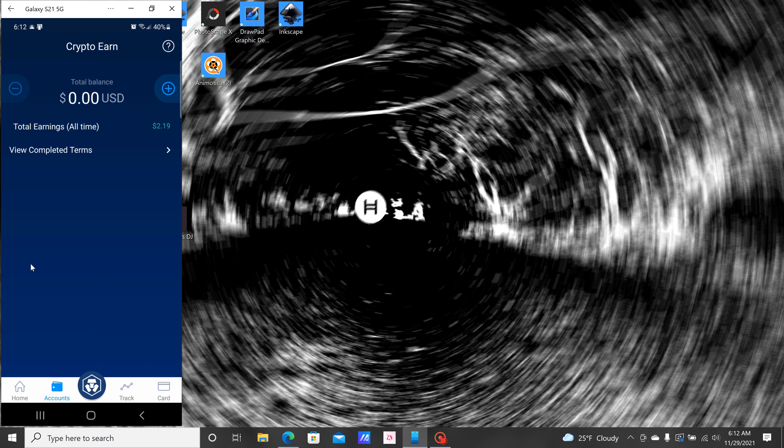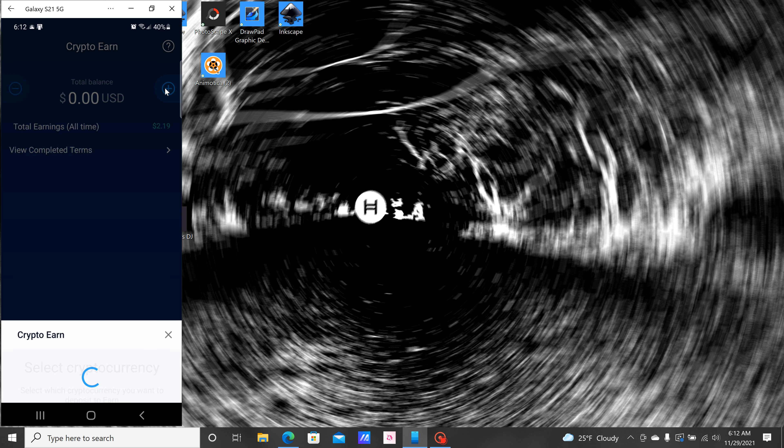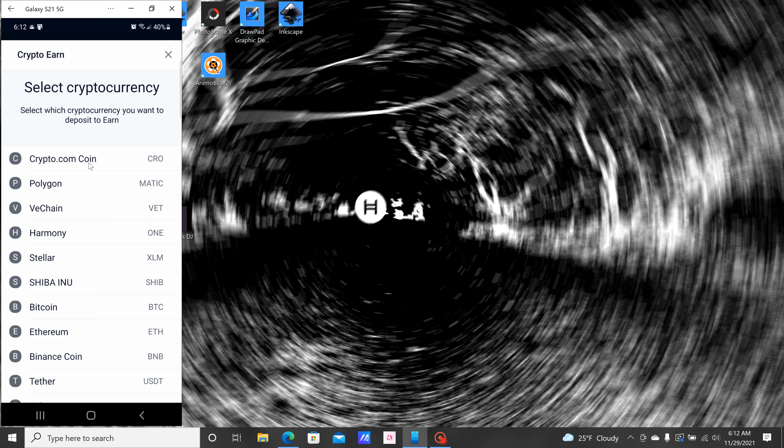Then you've got Crypto Earn, which is where you can stake your crypto and earn more of that same crypto. Click on the plus sign — these are all the cryptos you can stake. You can scroll down and see which ones you've got; each one has a different minimum amount required before you can stake. Let's click on Solana.